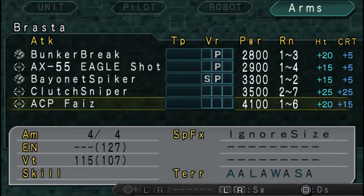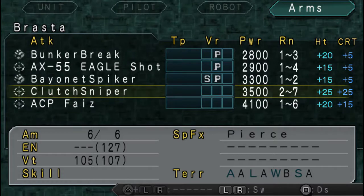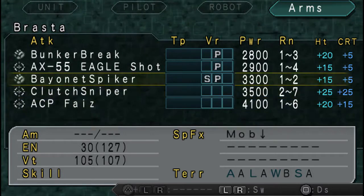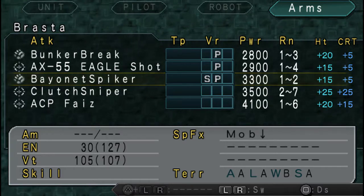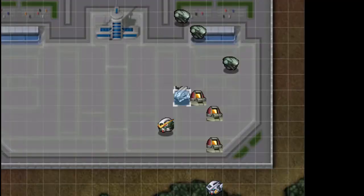It is slightly less powerful overall, but ACP Phase being 1-to-6 is pretty good. We've got Bayonet Spiker, which reduces mobility because of that netting thing. So the Brasta's pretty good now.